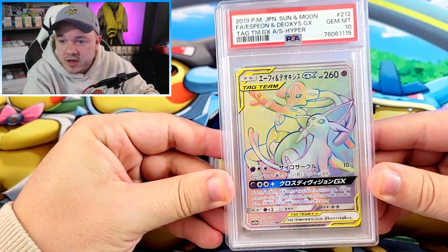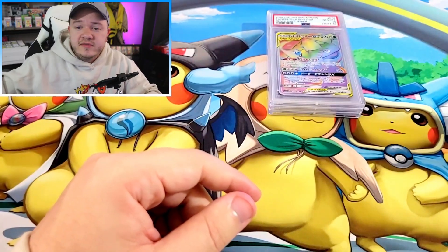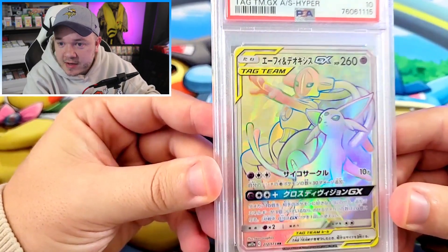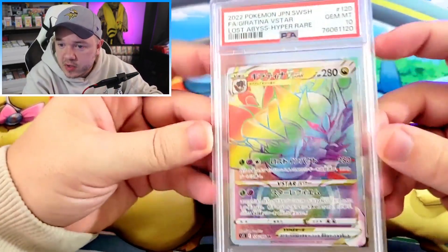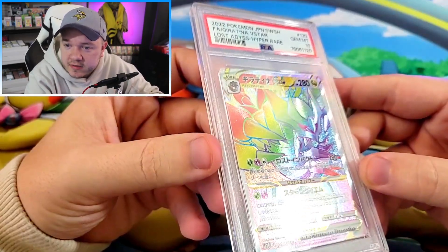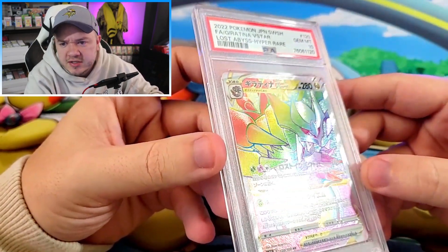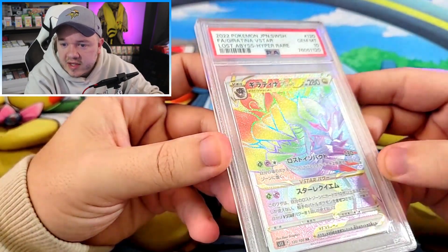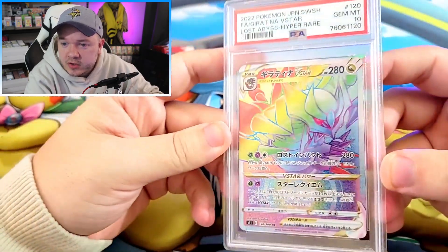I actually like the rainbows. The texture on the Japanese rainbows is really nice. If you're looking at cards from 50 feet away, it might be tough to tell who it is, but I don't know the last time I was ever looking at a card from 50 feet away. Keeping with the rainbow motif for one more card, we've got the Giratina V-Star — this one got the PSA 10. The English rainbows have a glittered, not super textured look, but the Japanese ones have the glitter rainbow thing plus an interesting texture that gives it a little bit more depth.